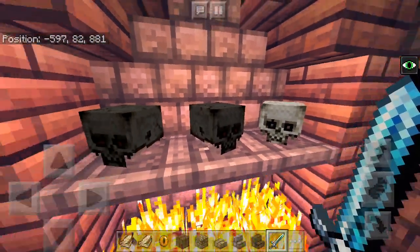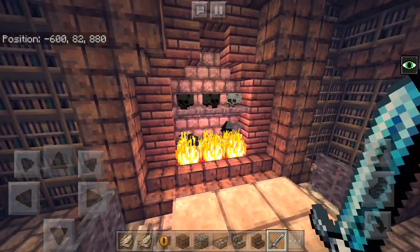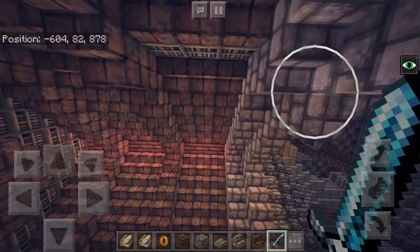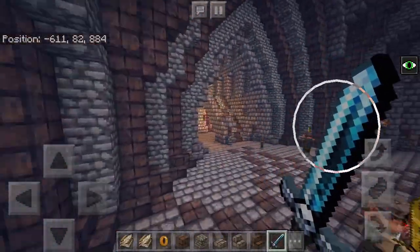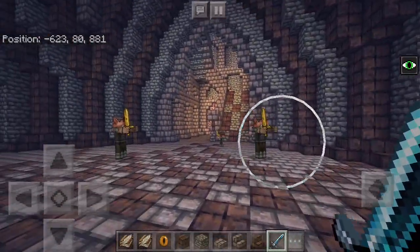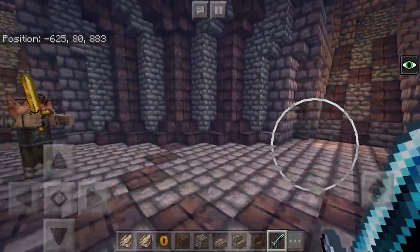They have some enemy heads cooking over the fire, some charred ones here. And then we have two staircases going up. Both are identical, they're just flipped to go the other way.